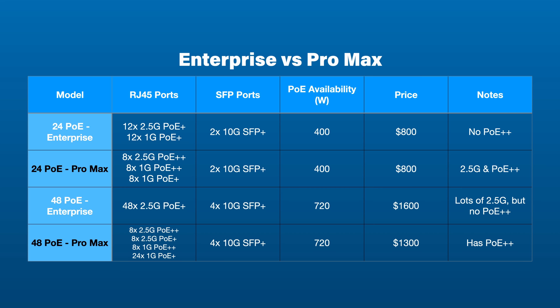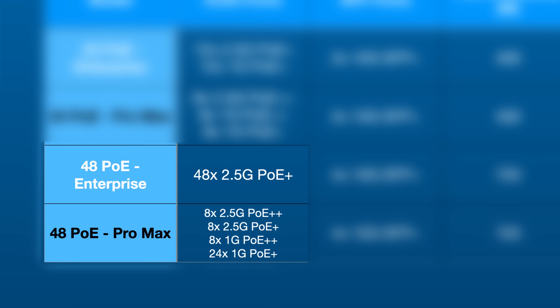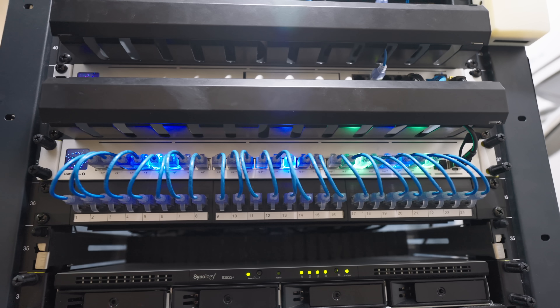You get four 10-gig SFP Plus ports, just like the Enterprise 48 PoE. So let's compare the two, because honestly on paper I wouldn't say one is drastically better than the other. You could argue the Enterprise one is better because more money equals more better, but I don't see it that way. Both have 720 watts of total power, 2.5-gig ports, and 10-gig SFP Plus. With the Enterprise you do get 48 of those 2.5-gig ports where the Pro Max only gets 16, but the Pro Max has PoE Plus Plus, which can be a deal breaker if you have PoE Plus Plus powered clients.